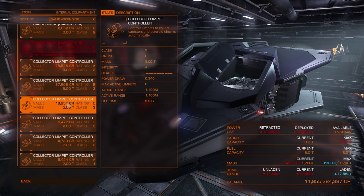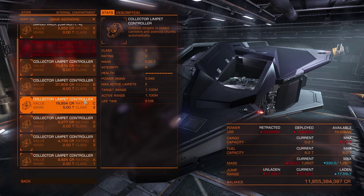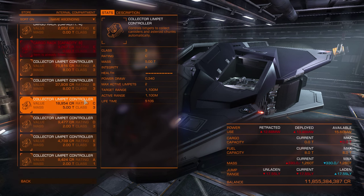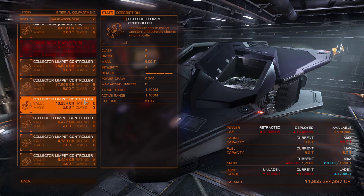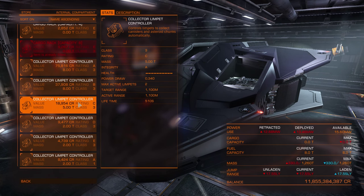The collector limpet controller is used to collect canisters and asteroid chunks if you are a miner, or if you want to transfer a lot of cargo from one ship to another. There is a limit of how many cargo canisters you can eject at the same time — I think it's 100. If you eject more, they will all be destroyed.